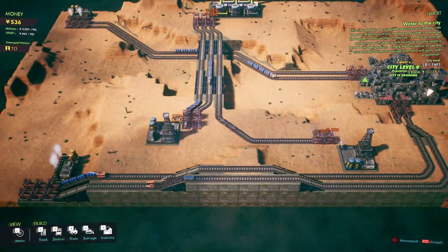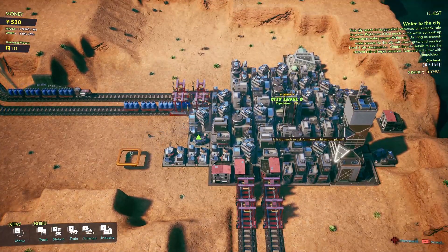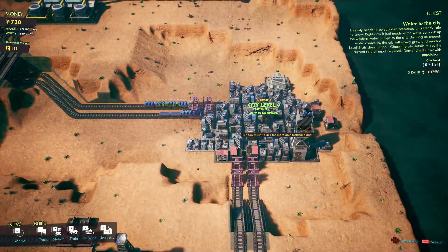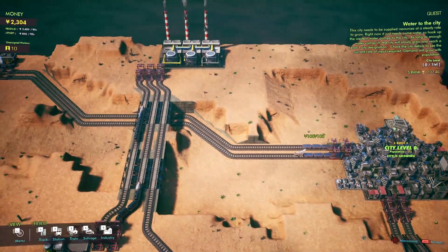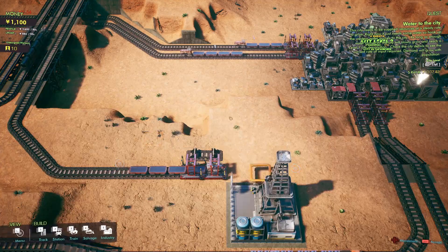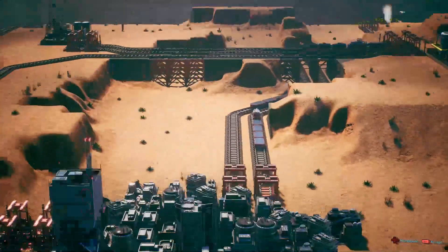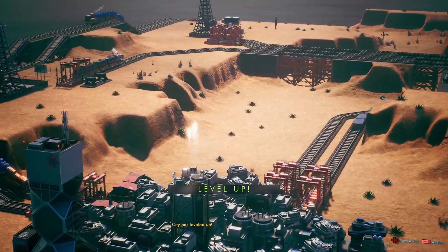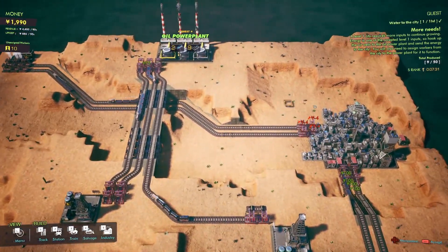We just need another 1,500 — or was it 1,050? Let's wait for a few more trains to make their deliveries, then go back to the bank and see if we can borrow more money. We'll go ahead and accept that — another station. The city has leveled up! Finally, enough water has been supplied and they had it for long enough to level up the glorious city.